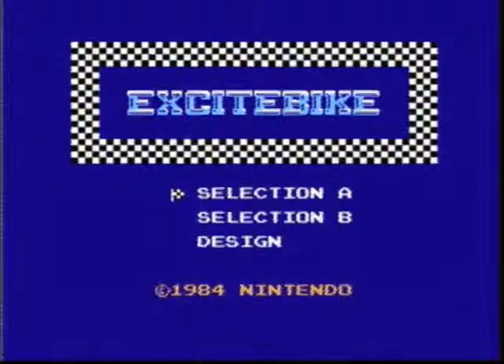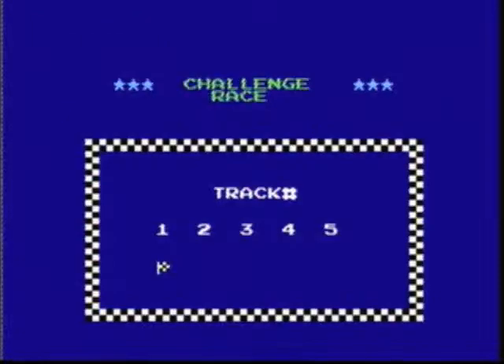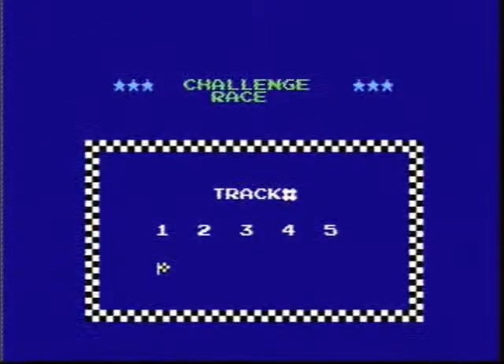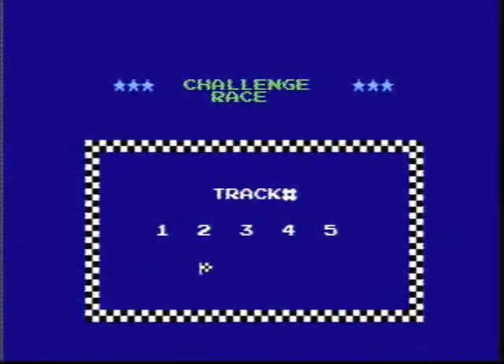Excitebike is a one player game with three versions to play: Selection A, Selection B, and Design. Once you select Selection A or Selection B, there will be five tracks to choose from. Track 1 is the easiest and Track 5 is the hardest. It really doesn't matter what track you start on — the tracks will eventually get harder the longer you play.